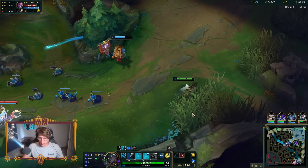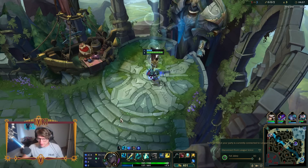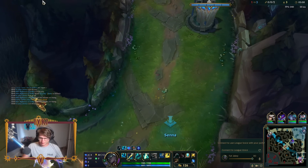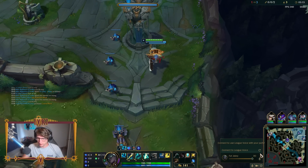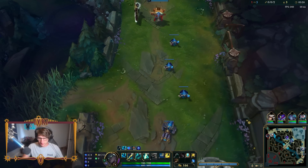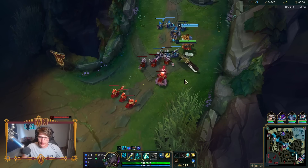We've done this build on Ashe before. Ashe is obviously able to proc Font of Life very easily too because everything she does slows. But with Ashe you don't ever want to build the AP. I think it's totally fine to build AP on Senna because she has AP ratios other than just her ultimate - she's got one on Q, got one on E. Font of Life will only proc on auto attack, so we need our Zeri to auto attack to proc Font of Life. But we're going to be doing a lot of healing once we get our item.